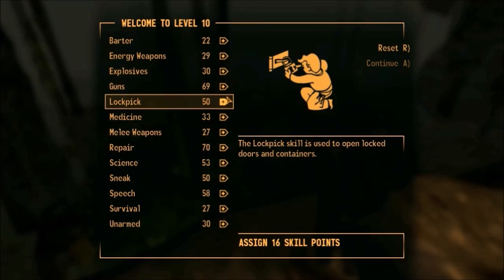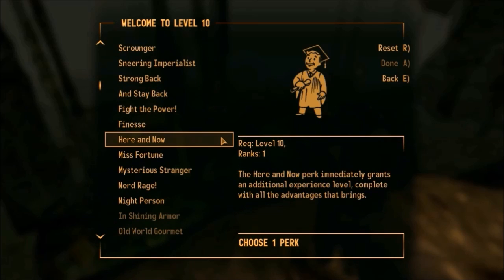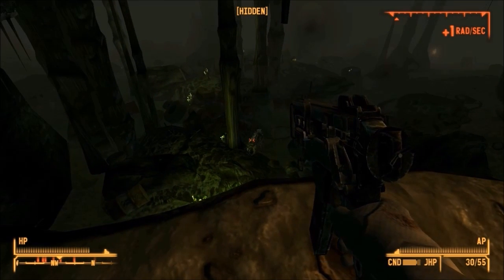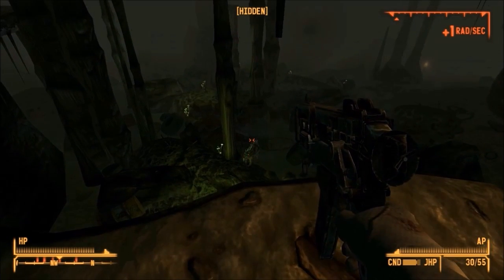What do I need at level 10? The perk I want at level 10 is Finesse. It gives me 5 extra points of luck, so roughly 5% better critical chance on most weapons — nothing to sneeze at, higher on some weapons. I was really expecting the R.O.U.S.'s to detect me, because that's what usually happens.